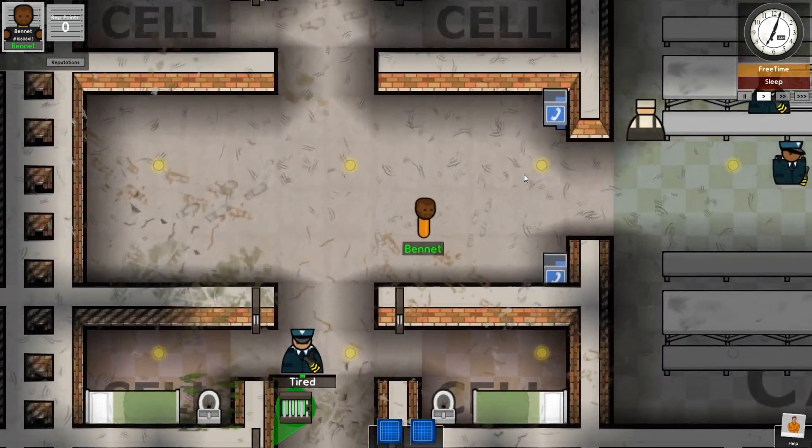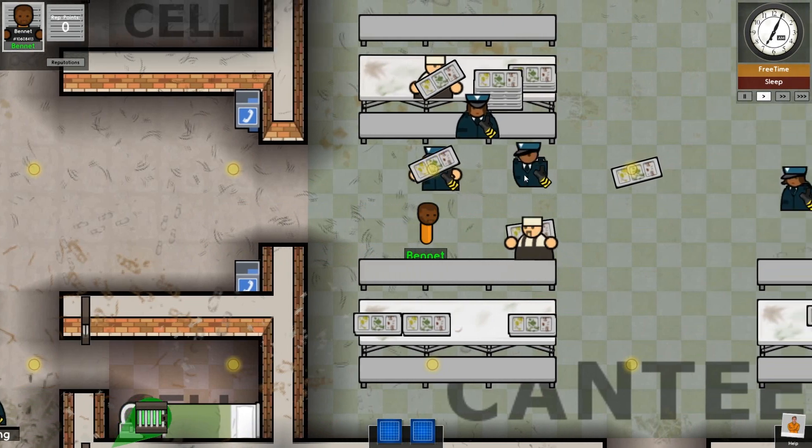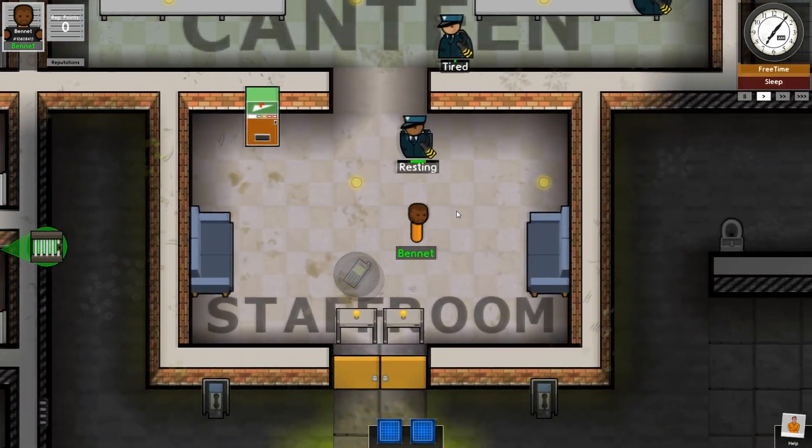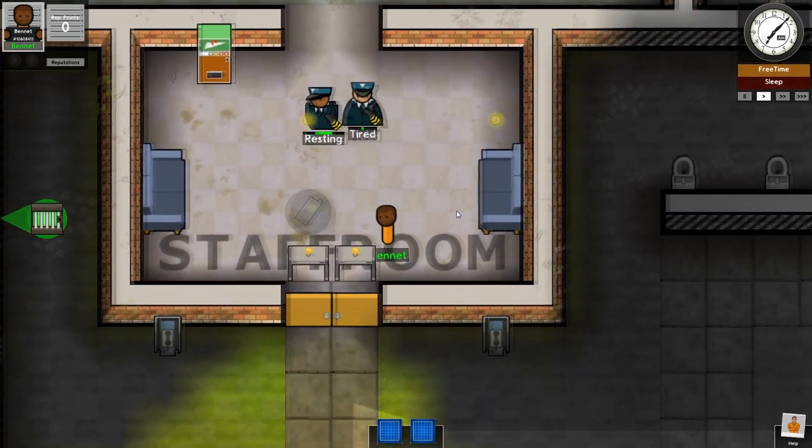Like I said, I've already done a couple of runs on different prisons. So I know that one of the most effective things you can do is use fire in your escapes. So hang on, where do I go? Right here.